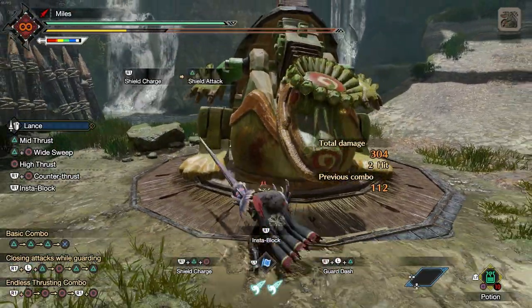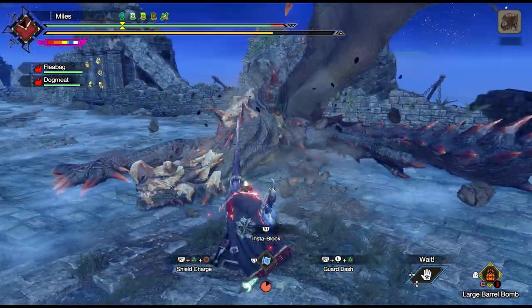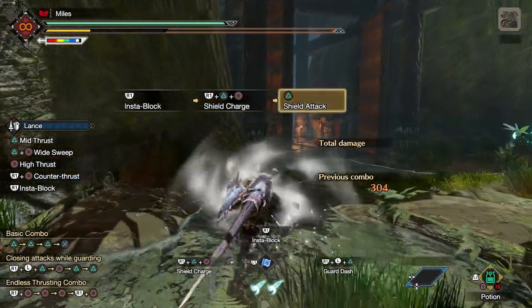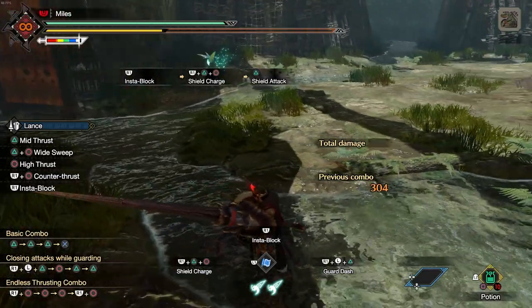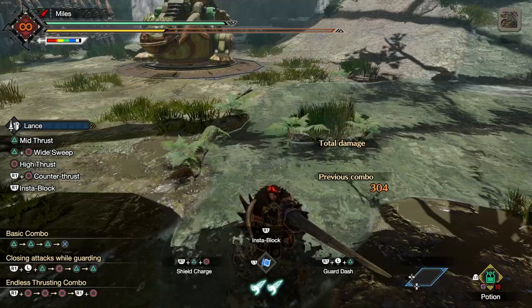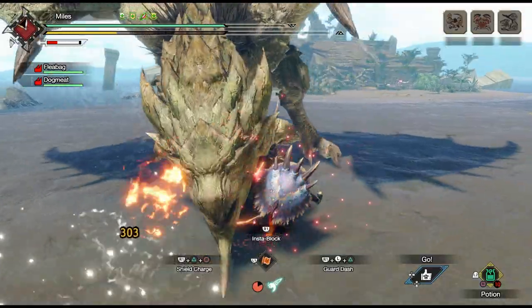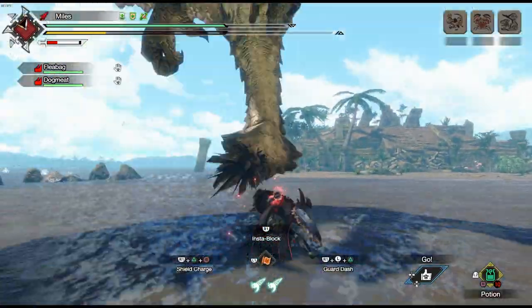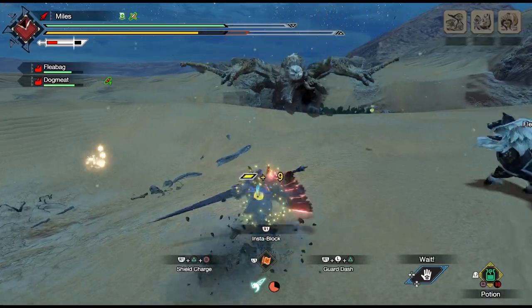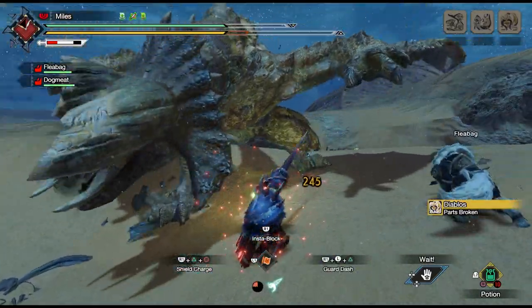Shield Charge is a replacement for the charge dash attack, and it's another really useful switch skill. It trades being able to dash really long distances for being in a guarded state while you're charging, and it adds a hefty amount of KO damage onto your finishing attack. It seems like a no-brainer to use this over the normal charge, but it can sometimes cause issues if you haven't gotten used to the other methods of staying close to the monster. So you might want to get used to using Sheathing Retreat or Twinvine to quickly close large gaps if you're planning to use Shield Charge.